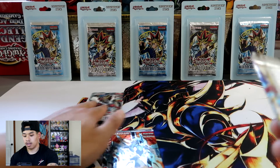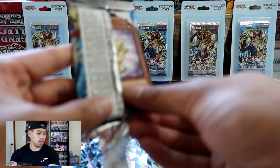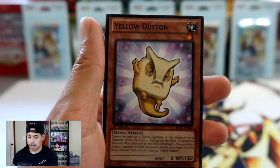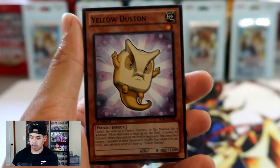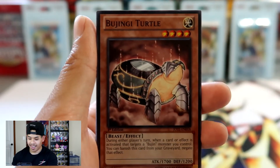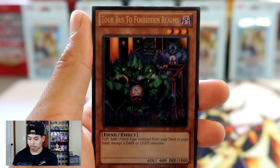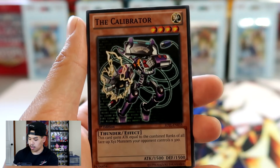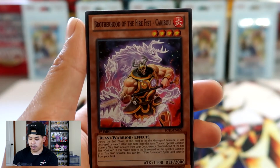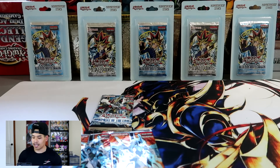We got Judgment of the Light — three packs left. We got Yellow Dustin — tell me why this looks like a flat Cubone, like Cubone's ugly little brother. Bujingi Turtle, Spell Recycler, Tour Bus to the Forbidden Realms, and the Calibrator. No foil on that one — I felt like we were on a roll. Brotherhood of the Fire Fist Caribou, Umbral Horror Unformed, and Vertical Landing. Three packs left guys, three more chances to pull an Ultimate Rare — can we do it?